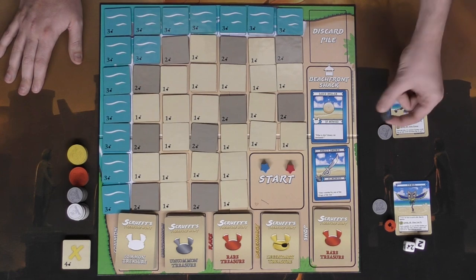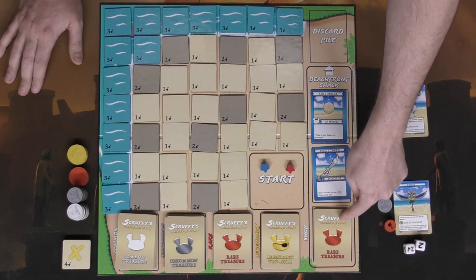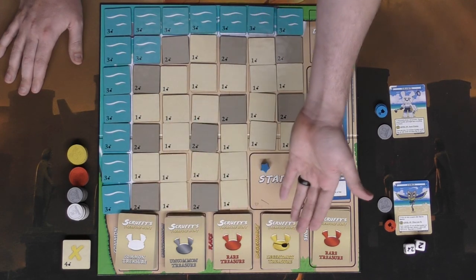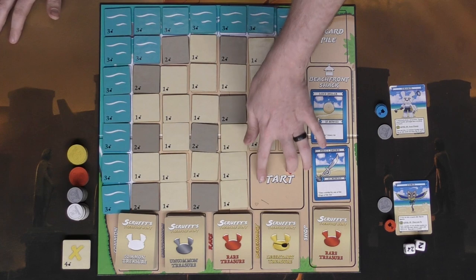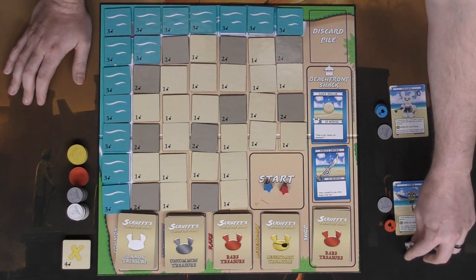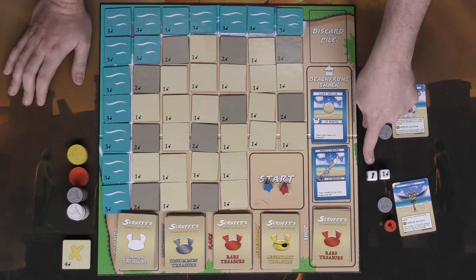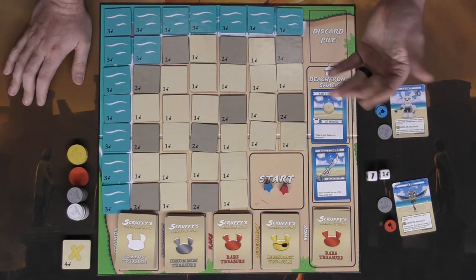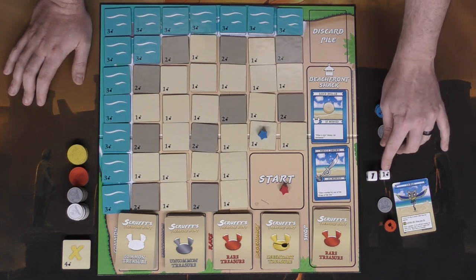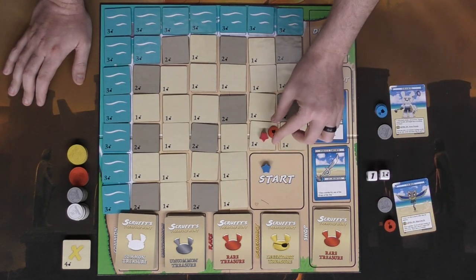Each player gets their colored digging tokens and ten monies, with dice available for both players. The treasure deck for the shop is set up and dealt out, and all decks are shuffled into their corresponding places. Tiles are placed and characters start in the starting space. We'll start with Cyrus — roll the two dice. The movement die is one and the digging die is one, so we move one space and dig with one digging power.